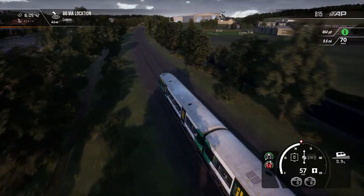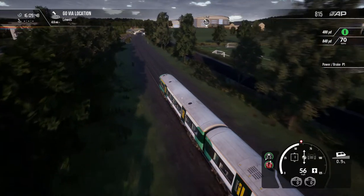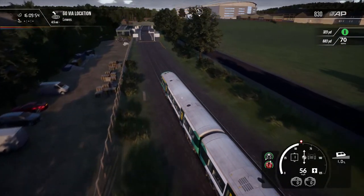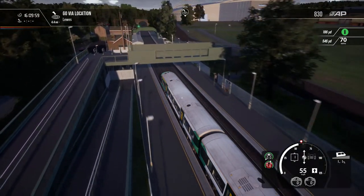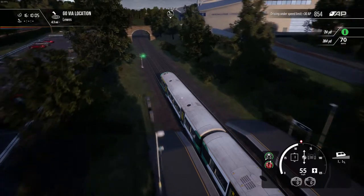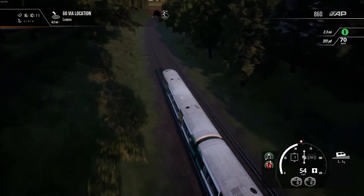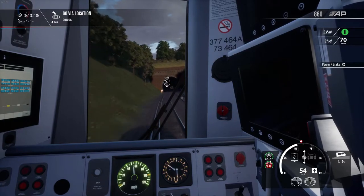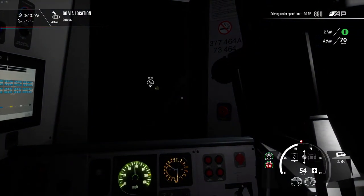That's Brighton and Hove Albion Football Club there — we're just about to pass it. There's been industrial action on this line and the main line from Brighton into London. The reason for this action is that the train company wants to get rid of train guards. That's odd — see the way they did that as I go over that section. That's the American Express Brighton and Hove Albion Football Club stadium. Let's go in the tunnel, otherwise it's going to make me headbutt it.